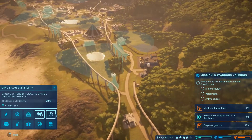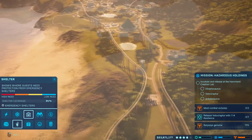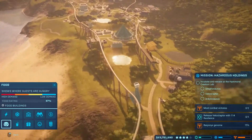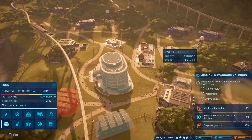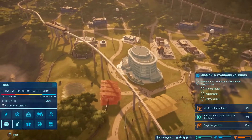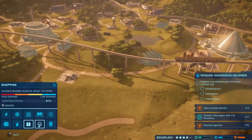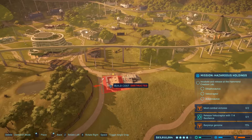What do we need demand-wise? Let's see. Shelter — everybody's pretty good on shelter. I want food. Who needs food? These guys are unhappy. Can't really put one any closer. And they're thirsty. They're good on shopping though. I don't think I can fit fast food over here. Ooh, that's a close one. Maybe we could.